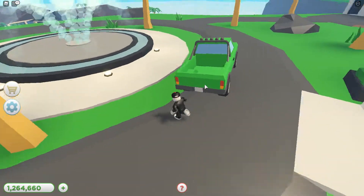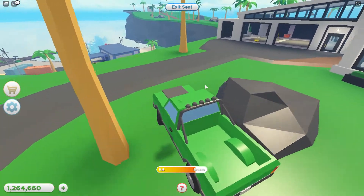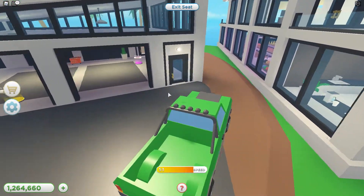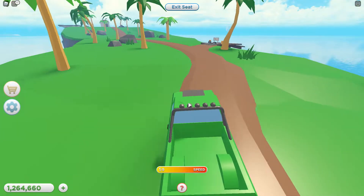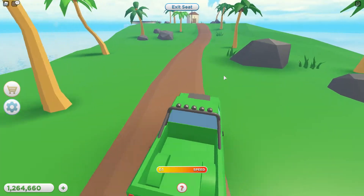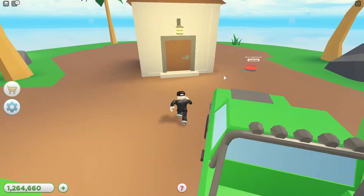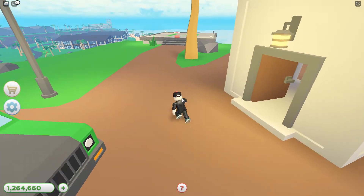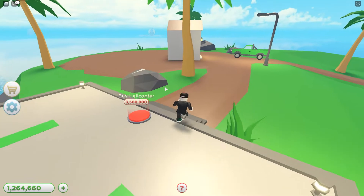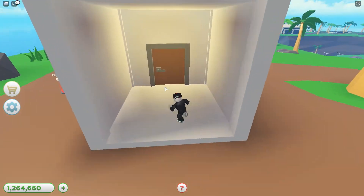Over to the right we have a new area — it's a garage, this is where the truck spawns. There's also a muscle car that requires Robux — can't do anything there. Here is the last area: it is a lighthouse with a helicopter. In order to get the next few things I need two and a half million for one and three and a half million for another, so about six or seven million total — that's gonna take a really really long time.